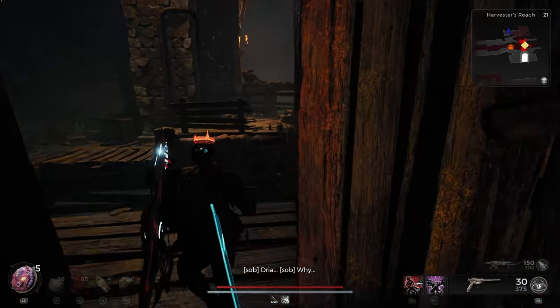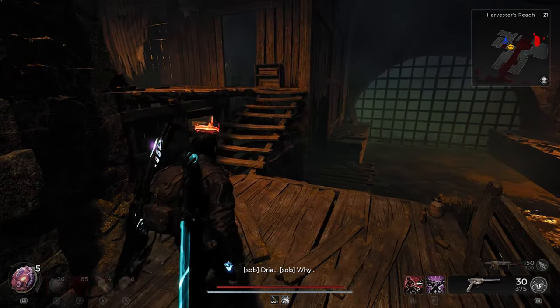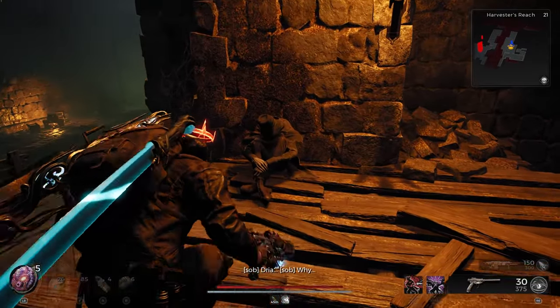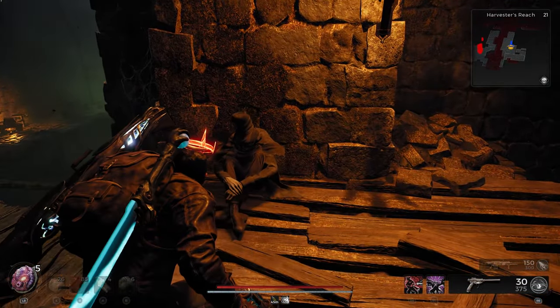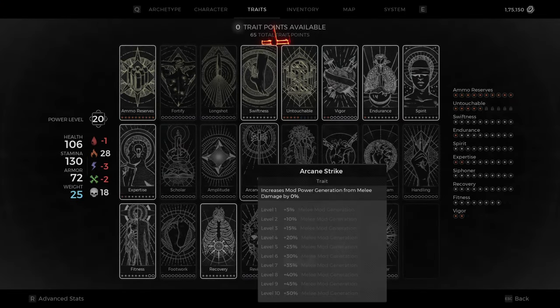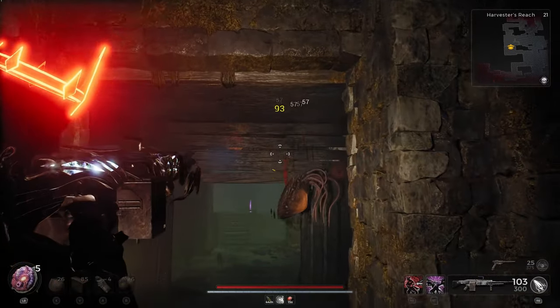Hello guys, and welcome. This video will be a complete exploration guide for Harvesters Reach, which can be found in the world of Blossom. One of the guaranteed spawns in the area is an NPC who is looking for his wife, Drea. There will also be five bone piles spread throughout the dungeon — killing all the Manticora that pop out from them will award you with the Arcane Strike trait.